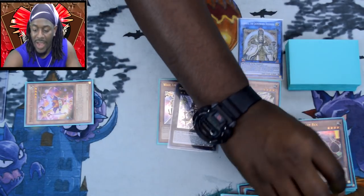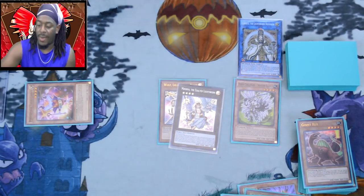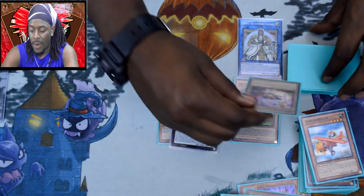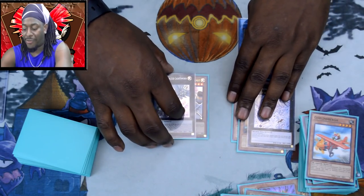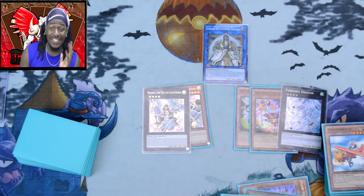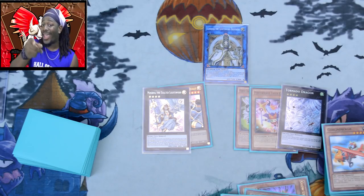We're going to send Giant Rex to the graveyard to mill six cards. Then we go ahead and use the remaining monsters to make Tornado Dragon. Unfortunately no tuners, but you guys can make the Baguska if you prefer — your Minerva will be offline though. I really hope you guys enjoyed watching me make these disgusting boards with this deck. It's a pretty damn good deck and I hope it convinced you to look into this Lightsworn build. Thank you guys so much — if you want to see more, like, comment, subscribe, and most of all, enjoy.